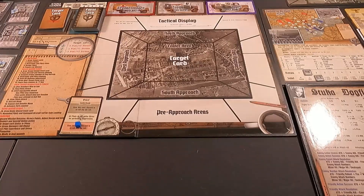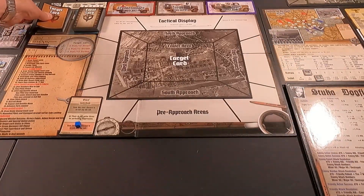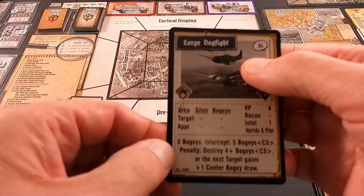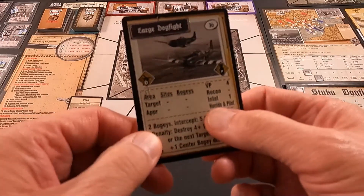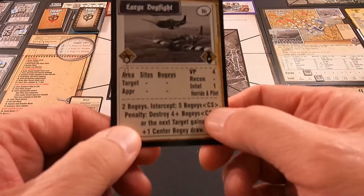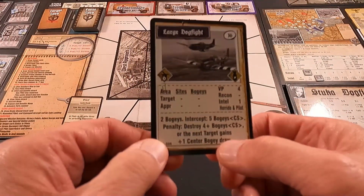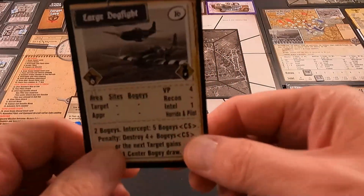Here we go, let's see what we draw. Today on recon I can draw up to three cards. We're going to draw the first card and it is a large dogfight — four victory points, intel is one. I get hori doe and pilot back, two bogeys intercept, five bogeys. From the campaign sheet, penalty: destroy four plus bogeys or the next target gains plus one center bogey draw.